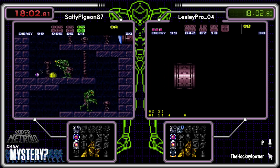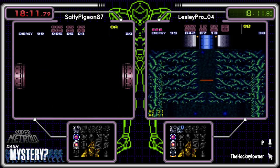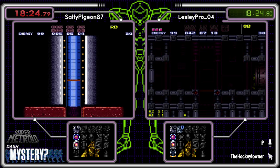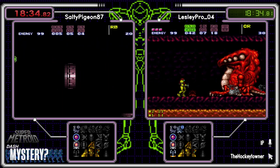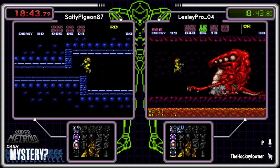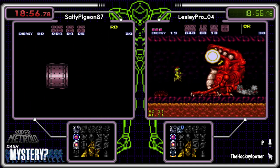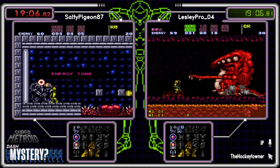Salty's going to Red Brin — good, okay, I thought he was going to Green Brin and I was going to say Salty, come on. Good old-fashioned Upper Norfair. I think it was just a tank down here, but Salty would be happy to see that. Leslie making the same play — betting on Croc. That is good news for the bird and bad news for Leslie, because we know it's just X-Ray down here.